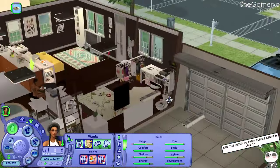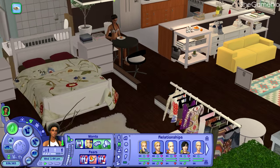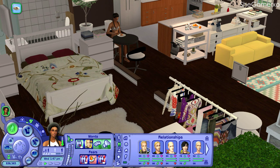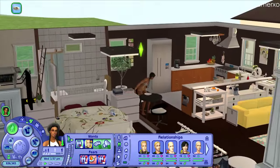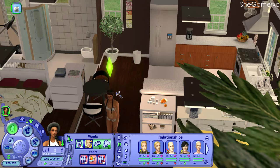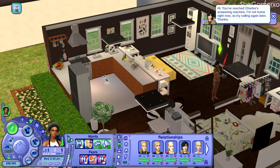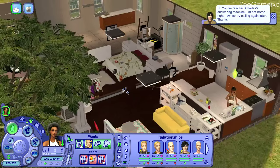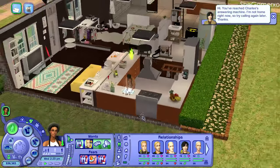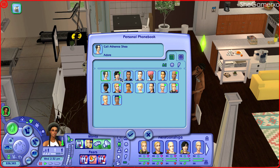I want Chantelle to go out to a community lot and see if she can meet her boyfriend. She's had a woohoo with Phil before, and I wouldn't mind her getting together with several people. I also want her to get pregnant and be a single mum — just to add drama. I'm not sure how long this let's play will go, but I want her to have multiple partners, cheating, drama, and fighting for excitement. Let's go invite Shay over.